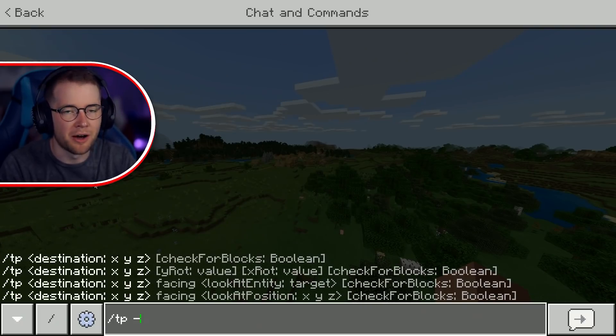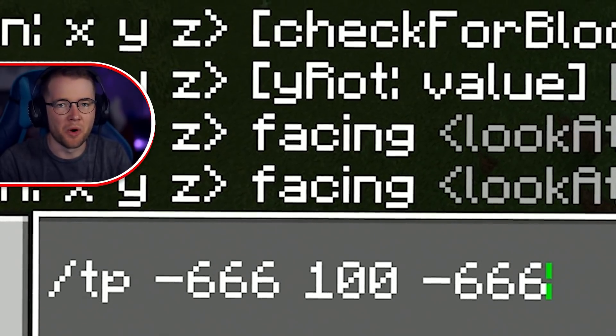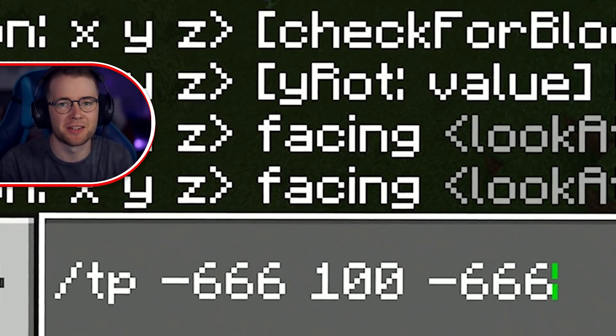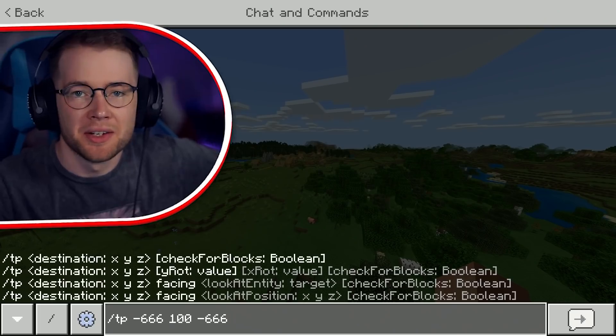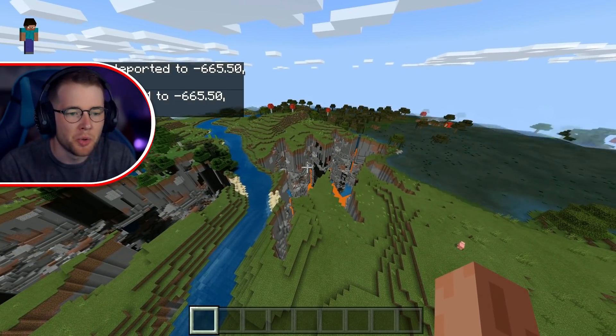You actually need to teleport yourself to — I kid you not — minus 666, 100, minus 666. If you wanted a cursed seed, this is definitely it. We hit Enter and we get teleported to here.